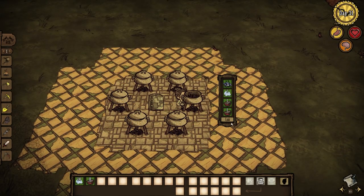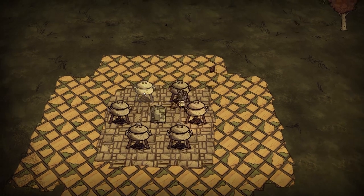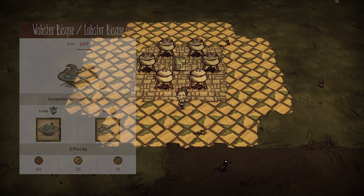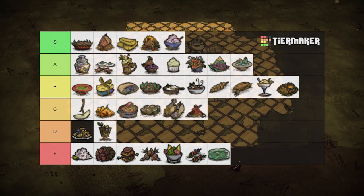1 live lobster goes a long way. Along with some ice and fillers, lobster bisque heals for 60 health and restores 25 hunger and 10 sanity. Give this a try if you have a hankering for shellfish. A tier.